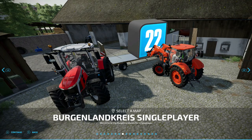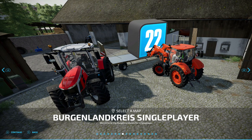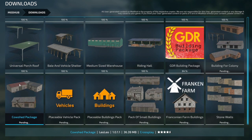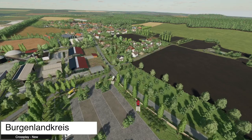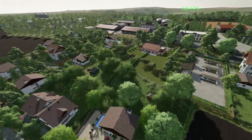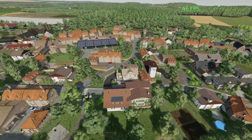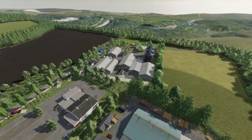Our next new map for all platforms is Bergenland Kries. There are single player and multiplayer versions — only use multiplayer when in multiplayer and single player when in single player, otherwise there'll be problems with gates, vehicles, and buildings. This map also requires at least 18 mods. Unfortunately the map is stuttering — getting only around 46–47 FPS on a machine that can normally handle anything, so it appears to be poorly optimized.